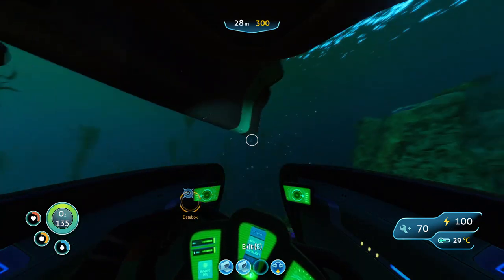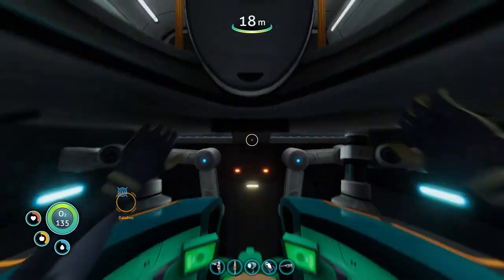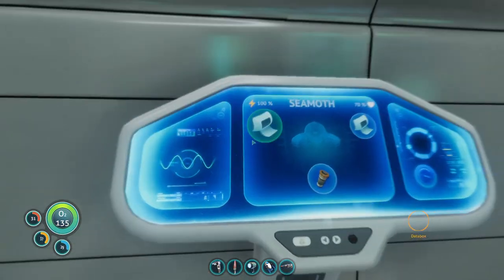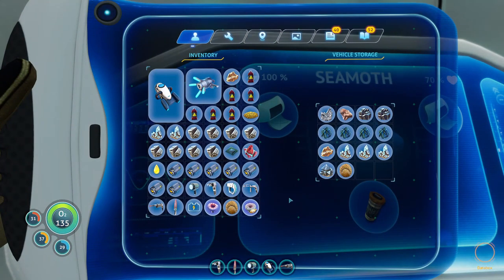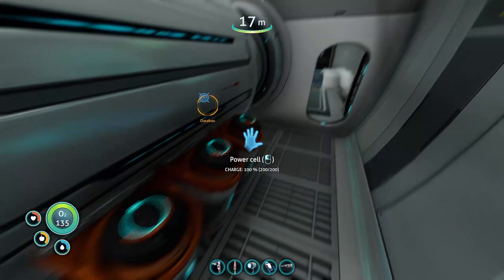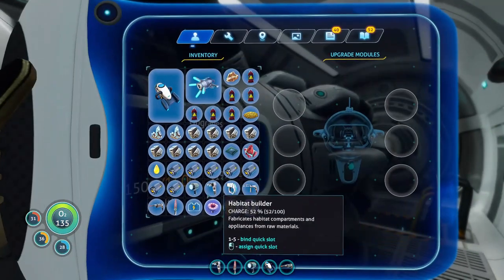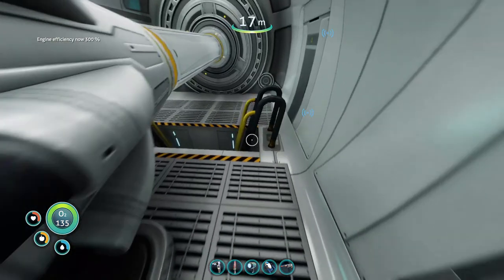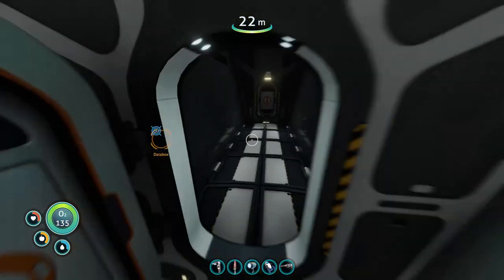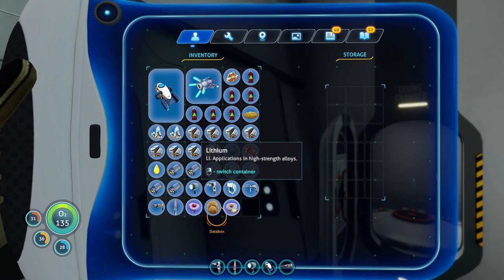This is one of the coolest things about the Cyclops — I love this so much. That is so unbelievably cool. I really like the fact that you can do that. Let's go install our Cyclops efficiency module to preserve our power cores.